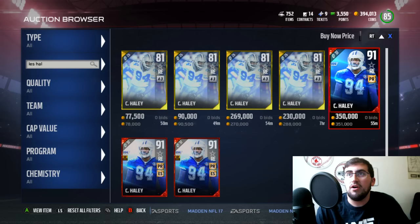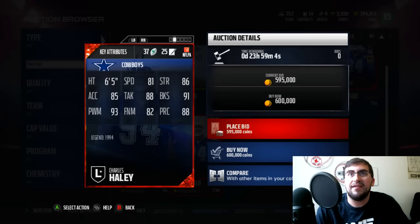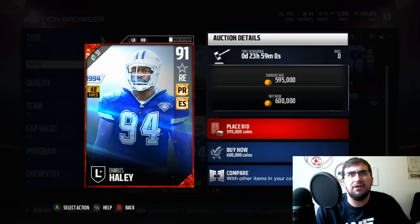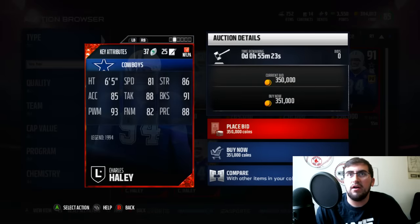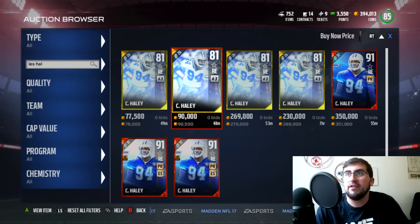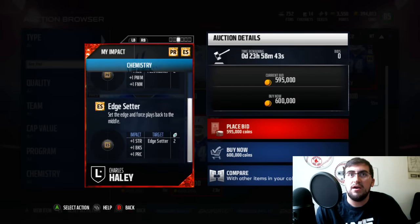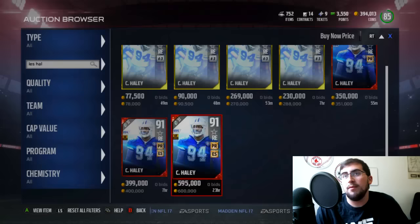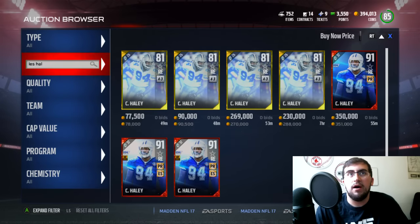So if you guys didn't know, there are 48-hour editions of these cards. Charles Haley's stats: 81 speed, 88 tackle, 91 block shed, 93 power move, 88 play recognition, 82 finesse move. That's actually a very nice card. Now I don't know if these stats are different from the regular card. Same speed, same block shed, all that stuff. The only difference is the 48-hour edition has that extra chemistry — they both have pass rusher chemistry, but this one also has edge setter chemistry. So a little bit better, but really not worth a ton more in my opinion.